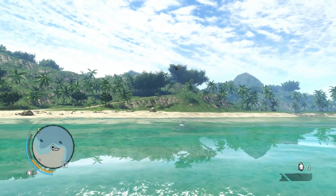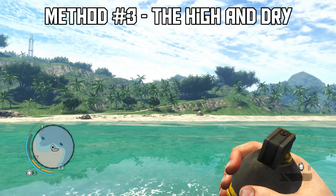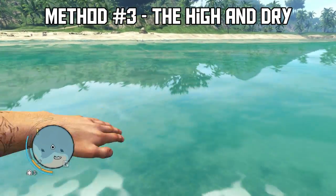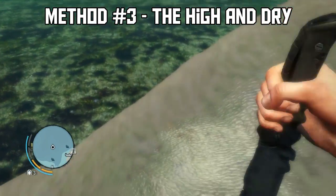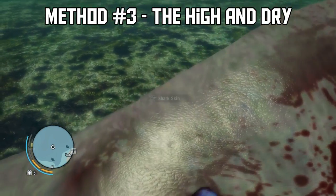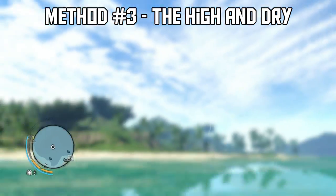Now for my favorite method, which is the high and dry. Standing from the coast, you can actually throw a grenade — either arching it, cooking it, or both — and this will create an impact that kills the shark just like any creature would. I find it to be the best method. Thanks for watching guys, and if you have any other tips let me know.